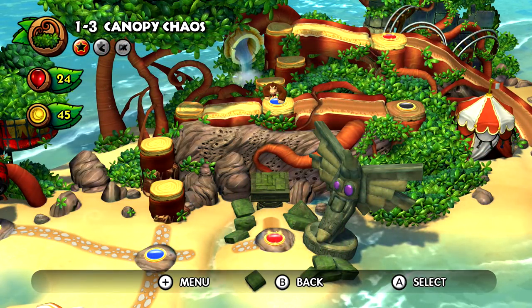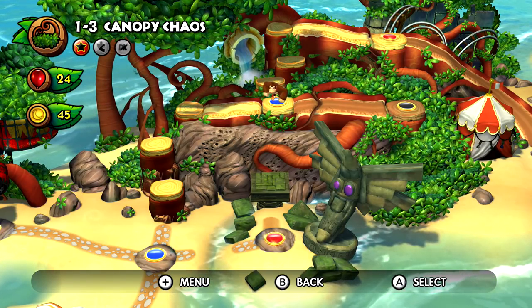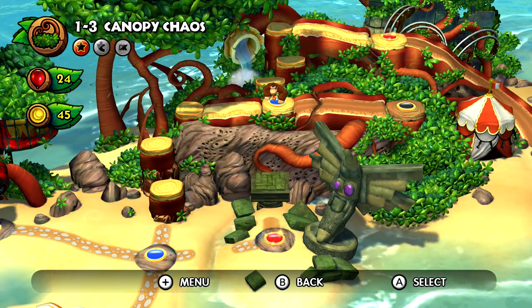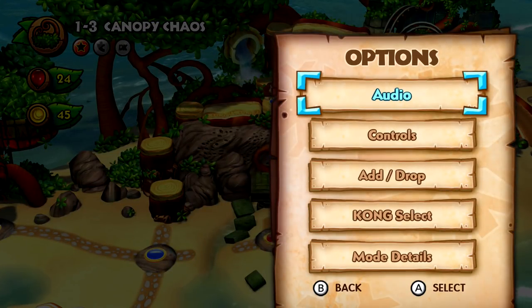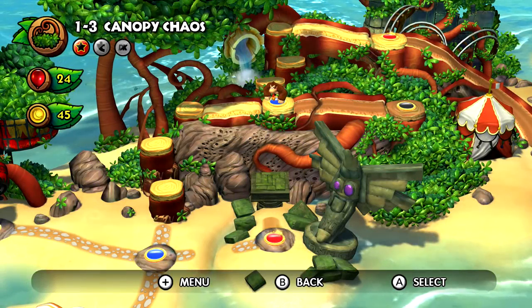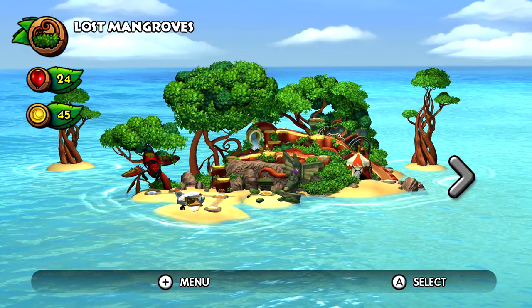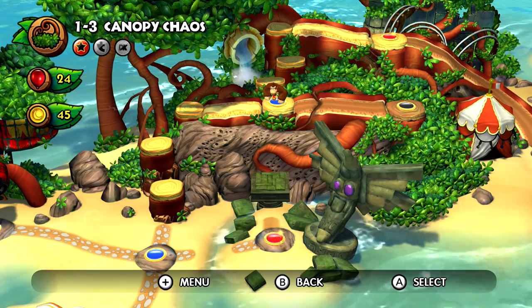Hello ZebraHerd and welcome back to Donkey Kong Country Tropical Freeze on the Nintendo Switch. In the last episode we started our very funky adventure, and in this episode we're gonna be continuing it. I found out that if you go to the Options menu and the Kong select, you can choose either DK or Funky. World 1 is actually called Lost Mangroves - every world is an island, it's Crash Bandicoot style.